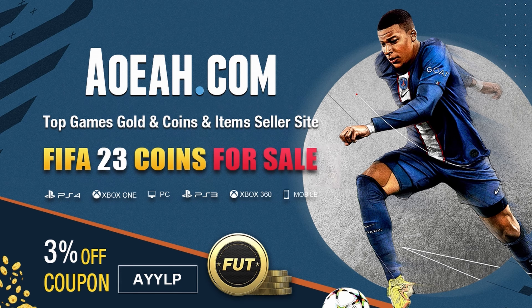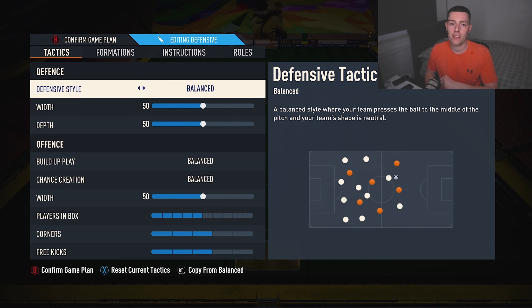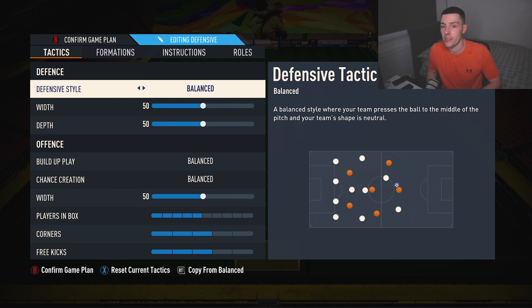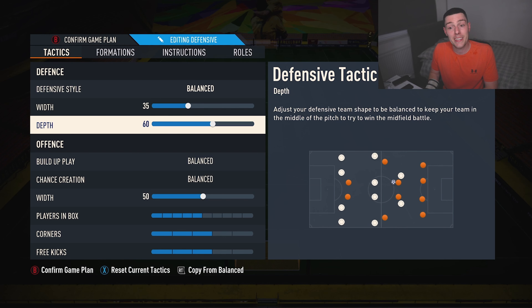Diving in with the defensive style, we leave this on balanced. However, it defends in a flat 4-4-2 when you lose the ball, because that is by far the best way you can set yourself up to defend this game — other than obviously a five-back. It kind of plays like a 4-3-2-1 but with wider center forwards, which is pretty good. Width we set down to 35, nice and tight. Defending in a 4-4-2, 35 is perfect because it spreads nicely across the midfield. Depth we bring up to 65.